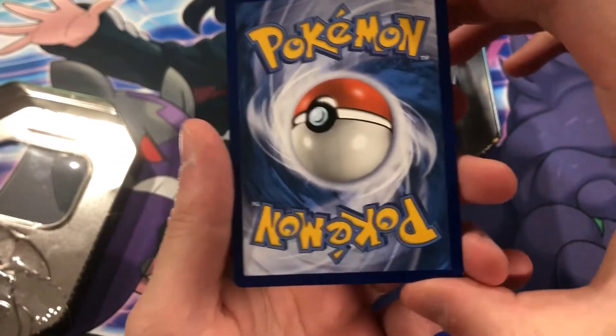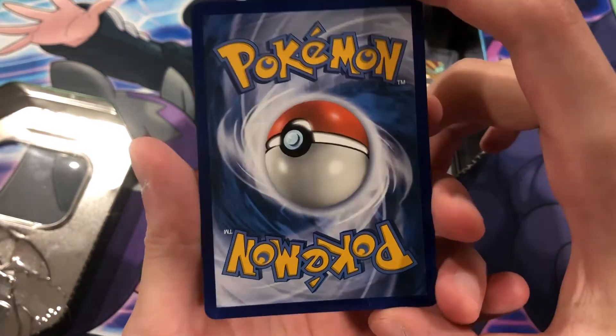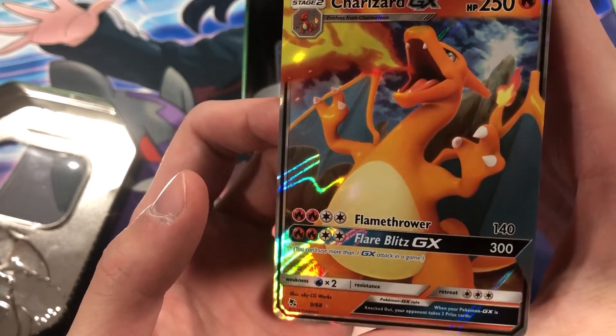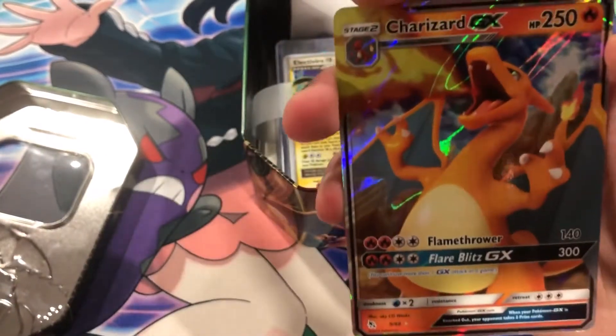Let's take a look at this other card — just from the back alone I don't even know which Pokémon card it is. Looks to be in very decent condition, near mint for sure. Charizard GX — nice, okay. Always good to see a Charizard.